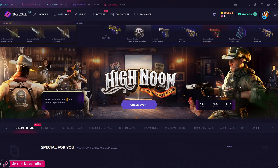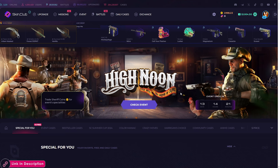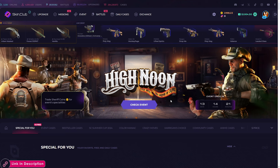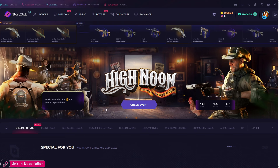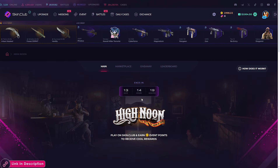Here you can see we currently have the High Noon event — it has 13 days still left. Don't forget to check the events. You can buy cases and get coins, upgrade skins, get coins, play battle, get coins, and use those coins to open other cases.